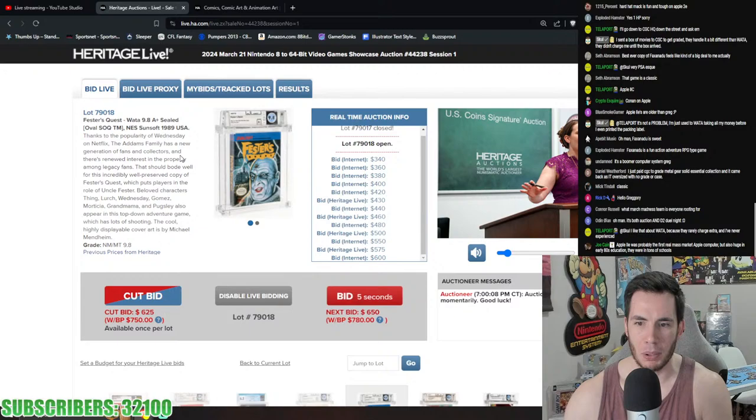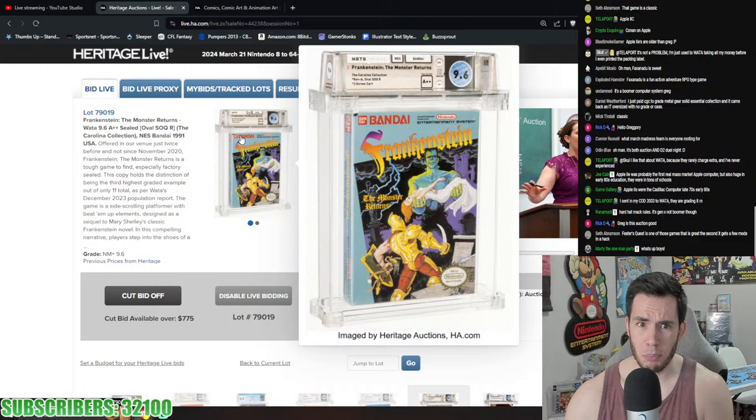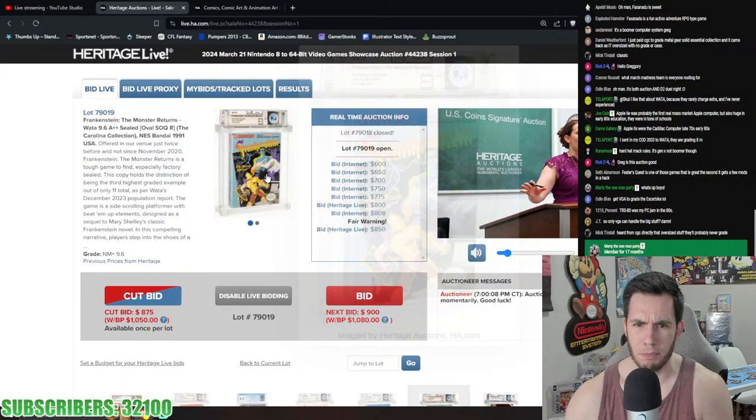Faxanadu closed at $2,520. Fester's Quest is also a 9.8 A+ — $720. Going into Frankenstein, 9.6 A+ plus from the Carolina Collection. It hasn't been offered for auction since November 2020. Highest graded example out of only 11 on the pop report. It's a very uncommon NES game even for cartridge or CIB collecting — you probably won't ever come across Frankenstein.